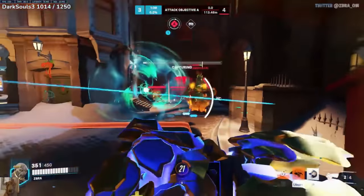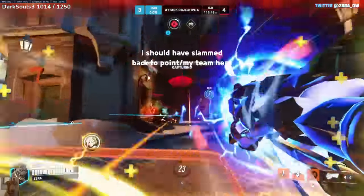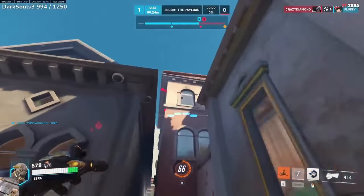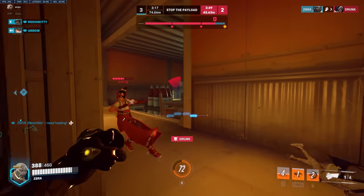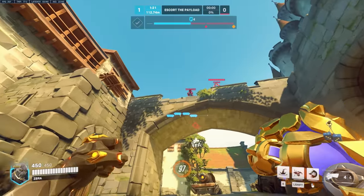Most of the time you want to try to use your punch to engage and use your slam to get out, as you can still do damage with your slam when exiting if you turn around. You can also escape to high ground with your slam and go further. Use your slam to engage when you need to close distance or take high ground, and you can follow up with your punch for burst damage on an alone target, or just to punch the enemy back.